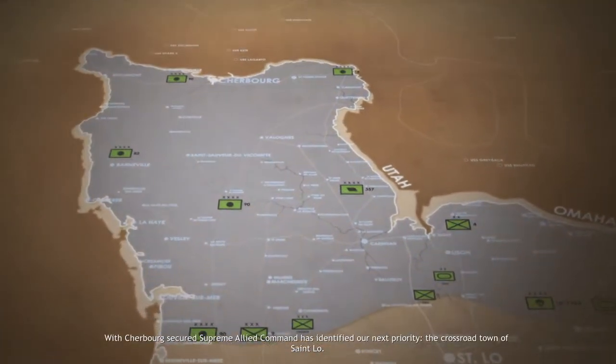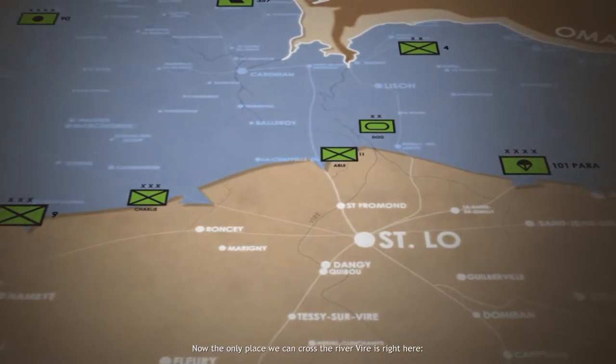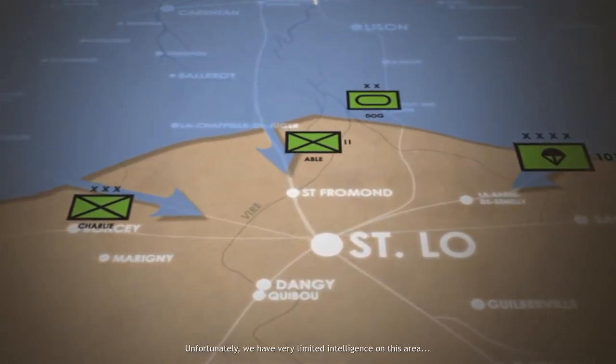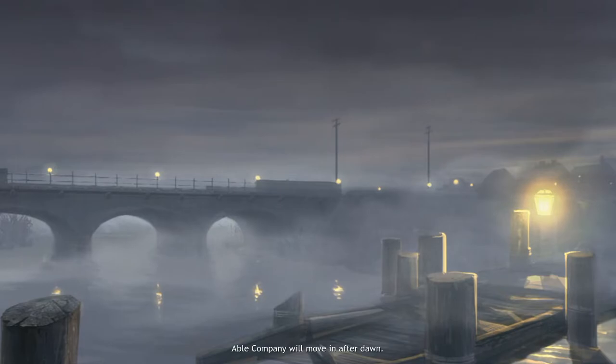The Supreme Allied Command has identified our next priority: the crossroad town of St. Lowe. The only place we can cross the River Veer is right here. Unfortunately we have very limited intelligence on this area. Able Company will move in after dawn.